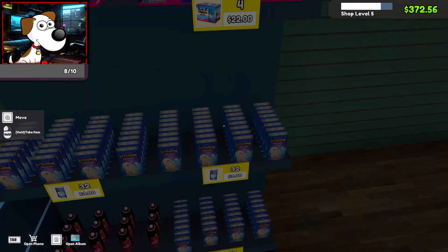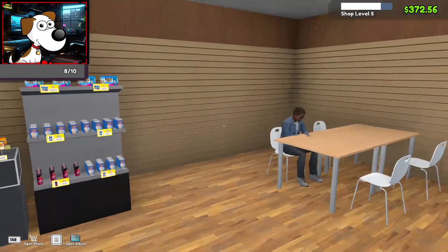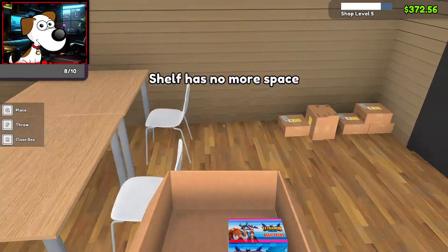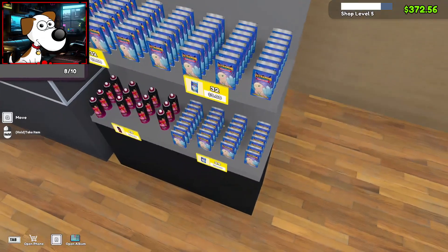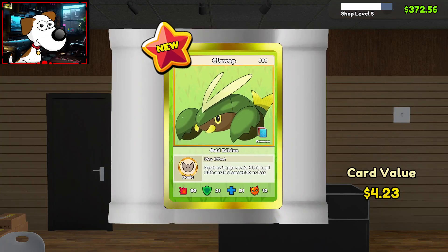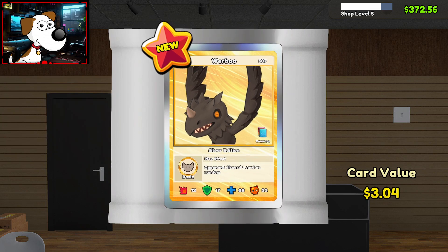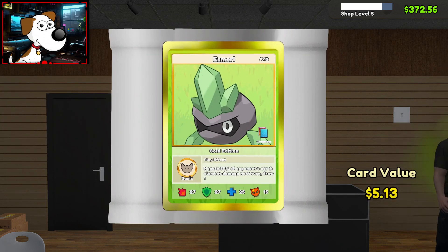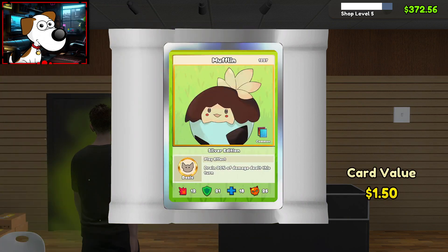Do I just put it back on the shelf? I guess so. I'm going to turn on the light for you while you wait for your game opponent. Let me go ahead and open some packs. $4.23 for a claw op — it's a gold edition, that's why. Slowly learning these editions. $3.04 for a werbu. Oh, that was a $5 card! Nice.